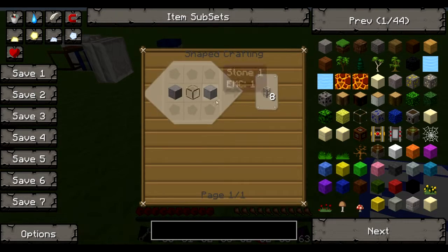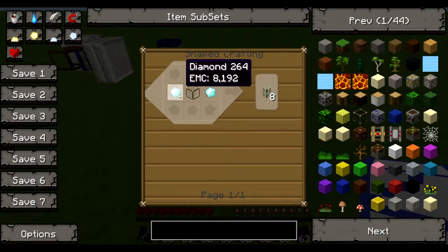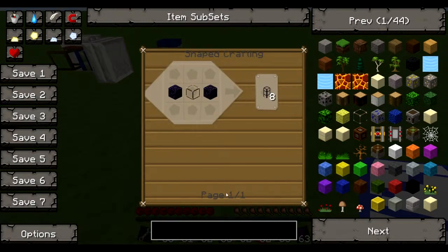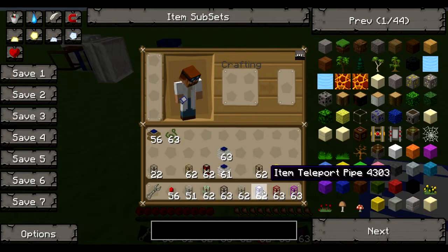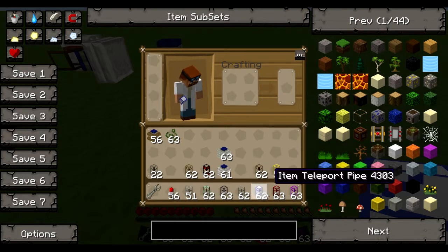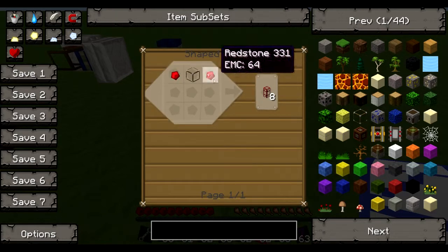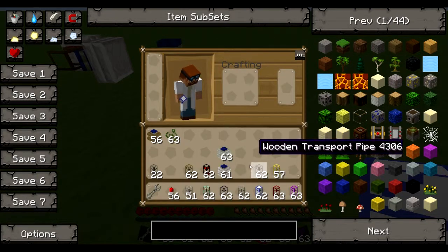The recipes are very simple — just the material named in the pipe with a piece of glass in the middle. It's like this for all of them: diamonds for diamond pipe, obsidian for obsidian pipe, iron for iron pipe. The item teleport pipe is a bit more expensive because it requires eight diamonds for eight of them, which is quite a lot. The advanced wooden pipe is like a stone recipe with a piece of redstone at the top.